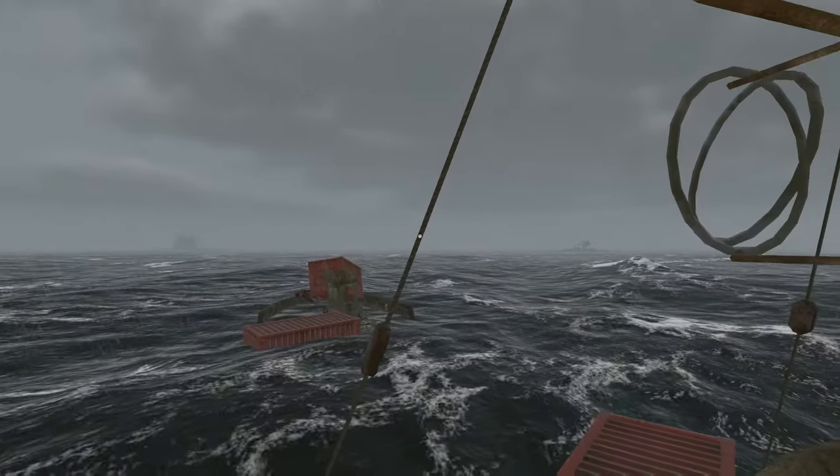Objects turning red as you build them. While building rafts and the gyrocopter, some parts may be highlighted in red, indicating that you cannot build them there. You can see here that nothing is blocking the blades from being attached, but the game won't allow it. In these cases you have two options: you can drag and move the raft or gyrocopter into a better position, or you can reload a save and start building in a different location.